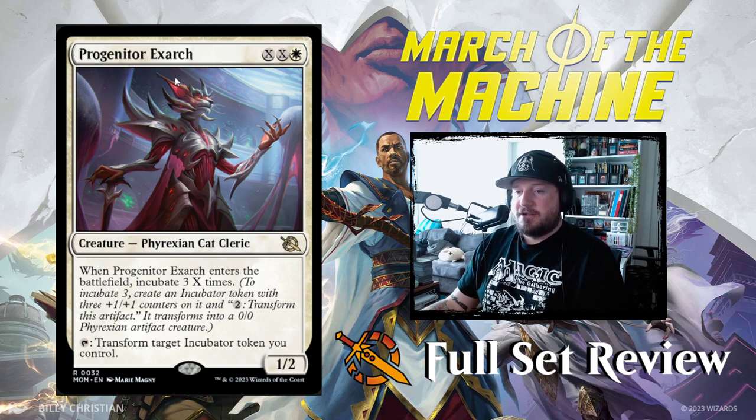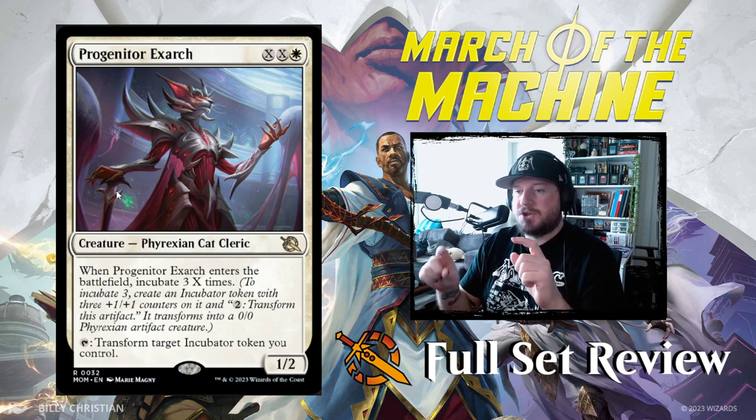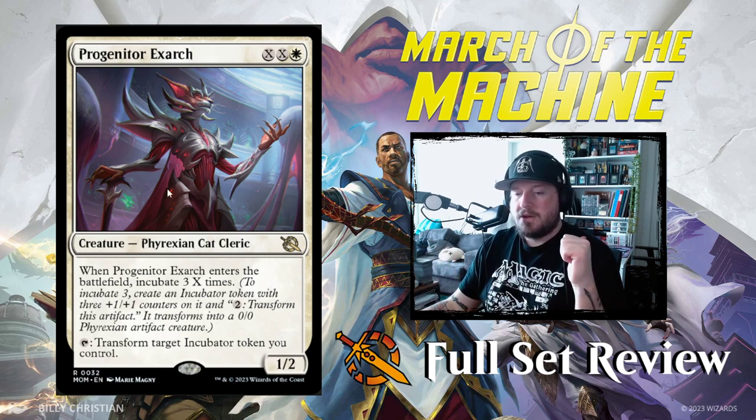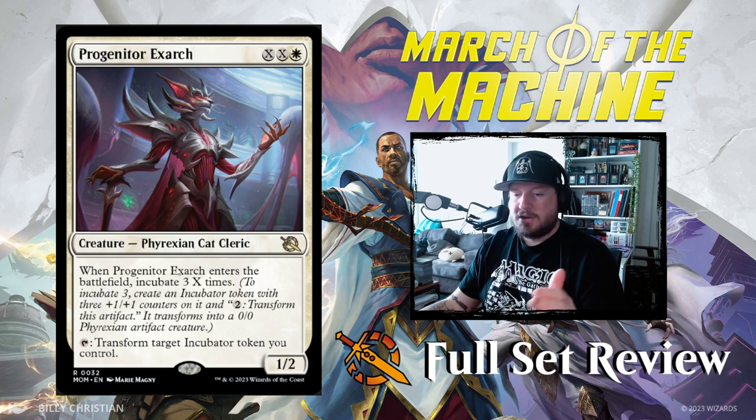Then we've got Protogenitor X-Arc — X, X, and white for a 1/2 Phyrexian Cat Cleric. When it enters the battlefield, incubate 3 X times. So if you pay 2-2-white, you get to incubate 3 twice. Or play it on turn 3 and incubate 3 once — that's not bad either. And this creature's ability is: tap X-Arc to transform target incubator token you control, so you don't have to pay the transformation cost. That's really good.